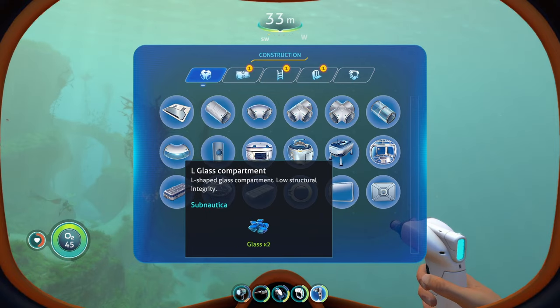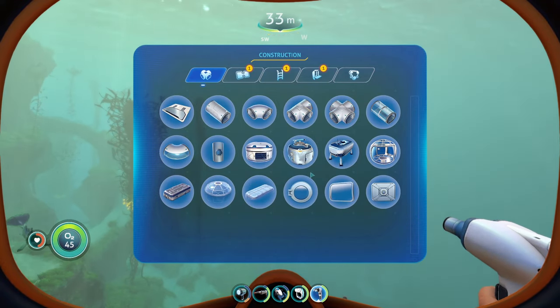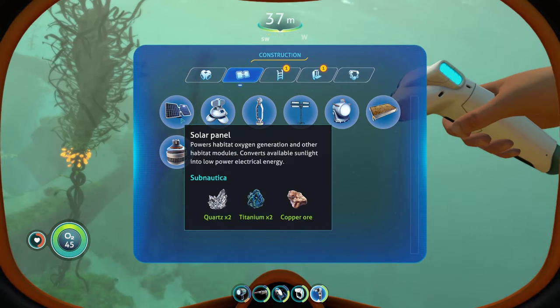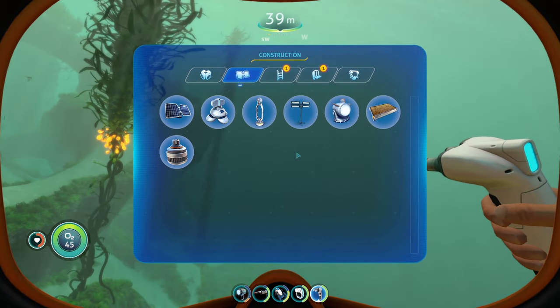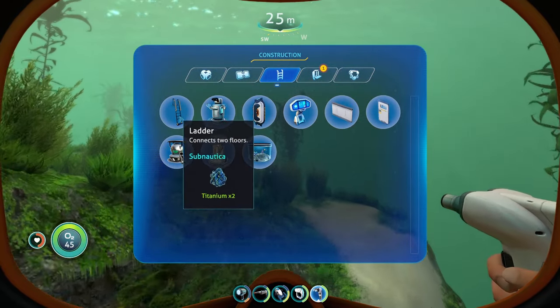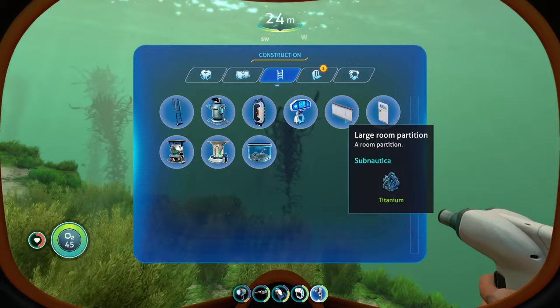Everything on this top row — the glass, L glass compartment, vertical connector, hatch, and window — that's the only thing you get at the very start. When it comes to exterior modules, all you're going to have available is the solar panel and the air pump. For interior pieces, you're going to have the ladder by default, and that's about it.